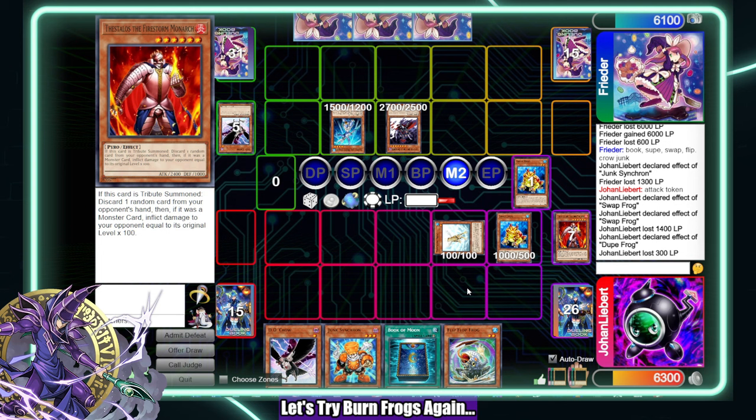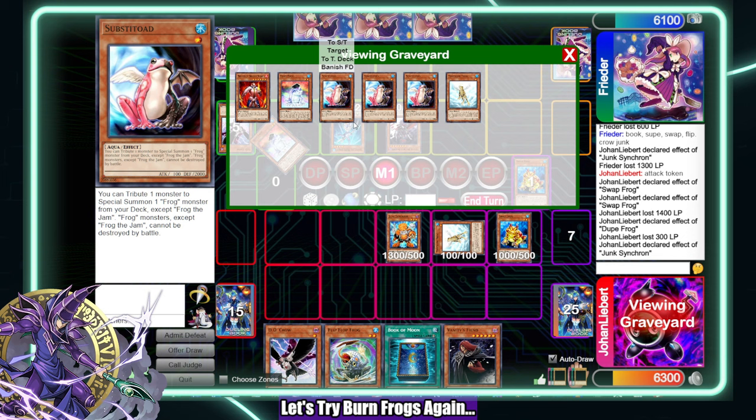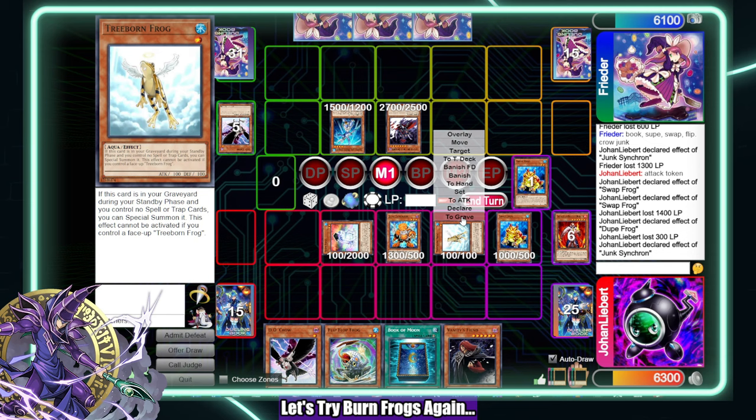As long as Junk Synchron plays through next turn I'm good. Let's see — bring this up. Do I want to bounce my Treeborn to hand just to have it? I don't actually want to do that. This Dupe Frog is also kind of bad. I can just synchro — make Goyo Guardian.